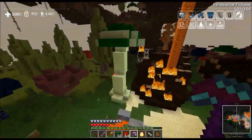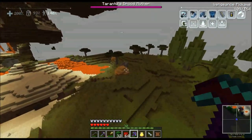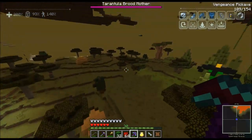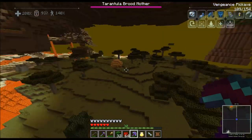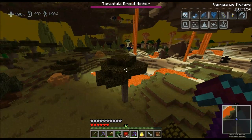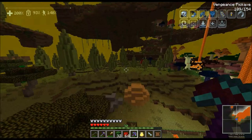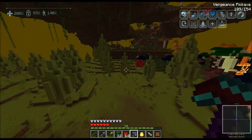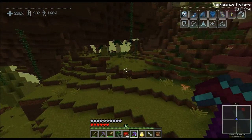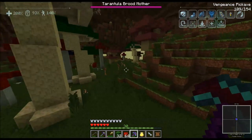Which way did I come? I remember I was over here looking at the acacia trees. What was it — where was I? Yeah, I was looking for stone and I saw that little mass, yeah it was over here. I think I don't want to get lost, but whatever — it sometimes happens. I will find the portal again. I need to remember: tarantula brood mother. Okay, I gotta be close.